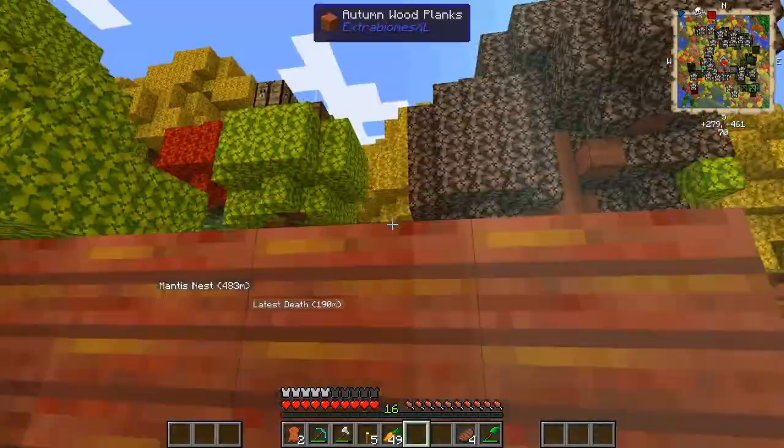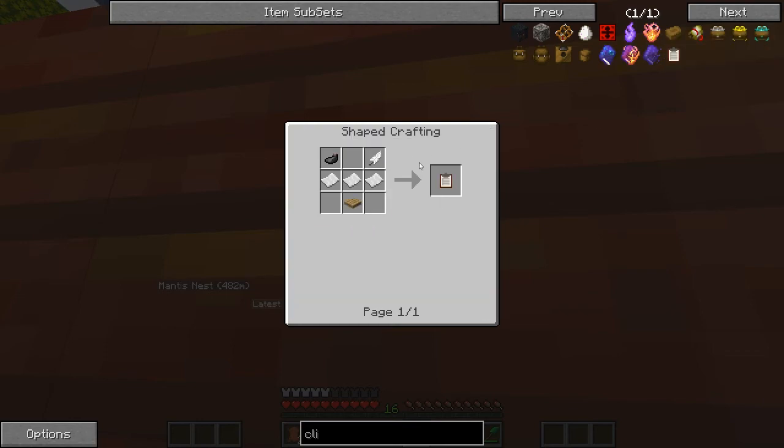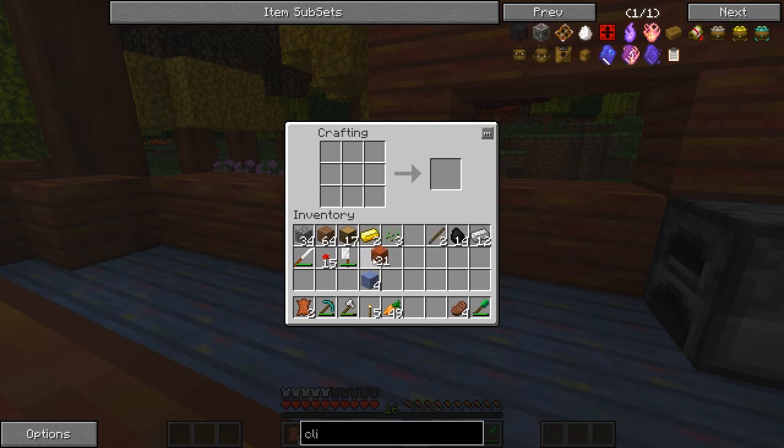Let's go ahead and make this clipboard now. How do we make it - boom, right here: three paper, a pressure plate. Let's make a pressure plate now. Three paper, and what's the other thing?